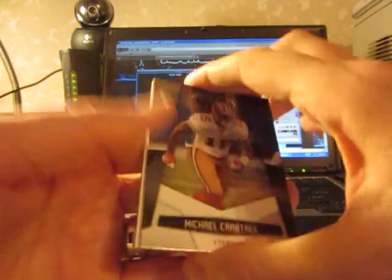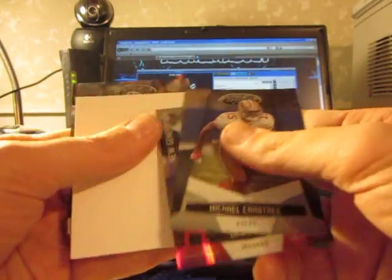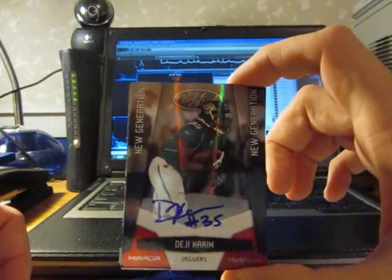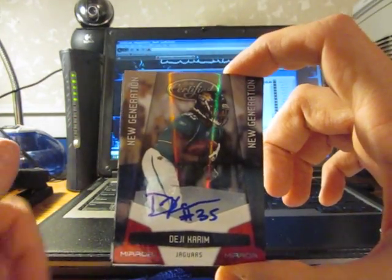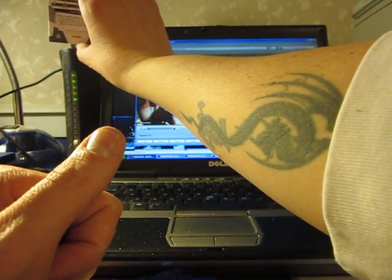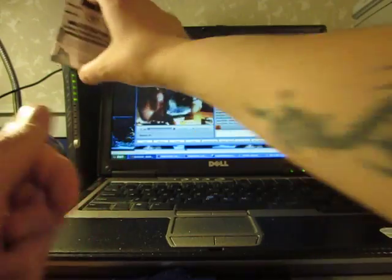They've had a couple on a couple randoms. Got our mirror red thin auto — it's going to be a random for the Jags, number 250, DJ Kareem — or DG Kareem. DG Kareem will be another random.